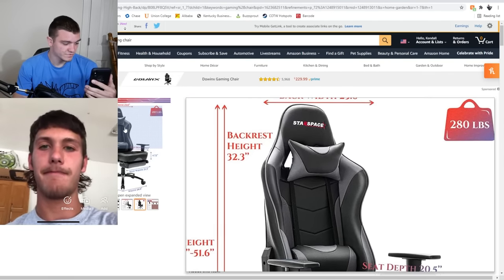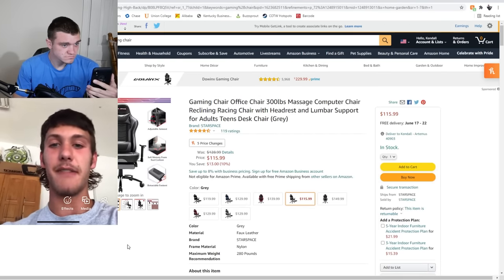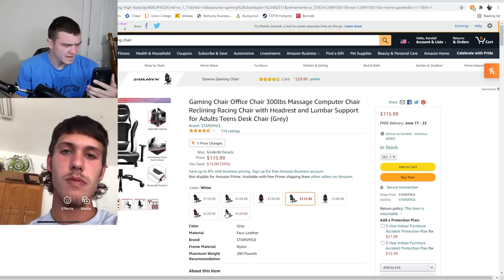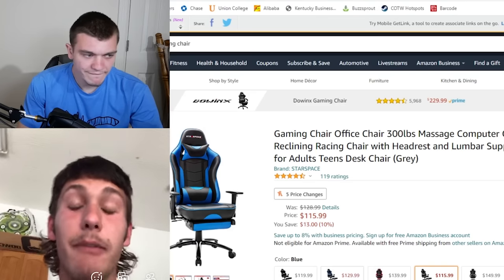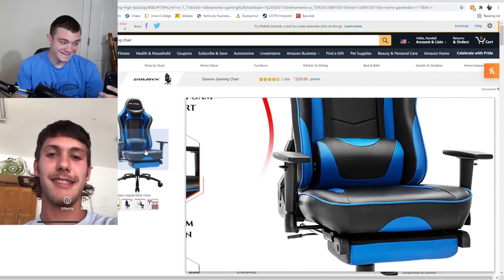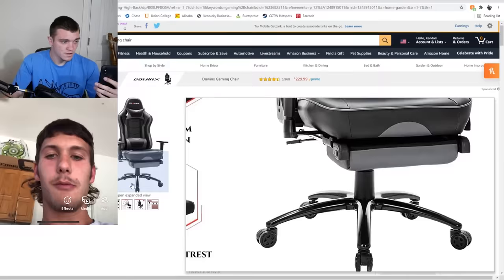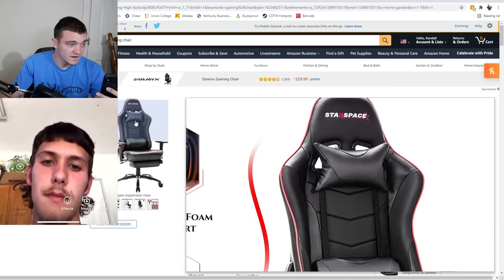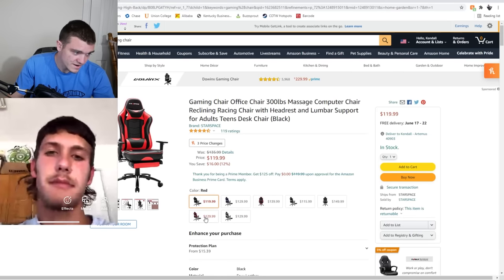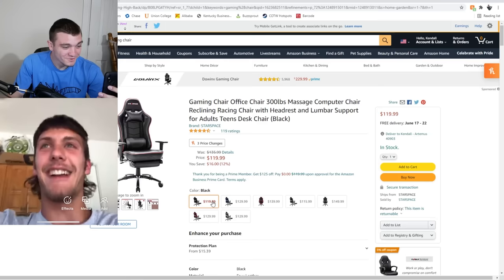You definitely need that 32.3 inch backrest and that adjustable armrest. You want to get this one? It looks good to me. What color do you want — we got black, blue, gray, white, and red. What state are you from? I'm from Kentucky. Oh, same state! I like UK blue — you can never go wrong with it, not in Kentucky. I think I'm gonna get gray. But there's also blue, white, and red if you want matching gray ones or blue — I don't care which one you want.